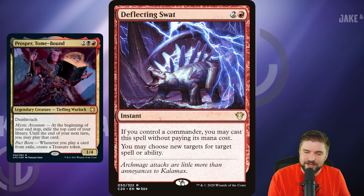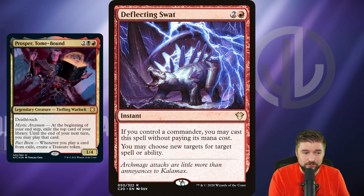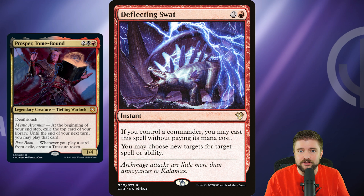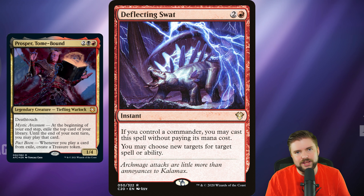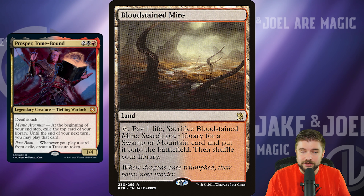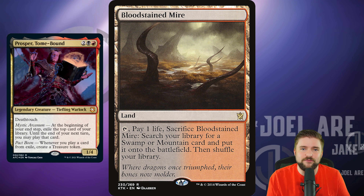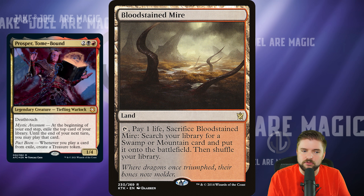Deflecting Swat is a three mana instant that, if you control a commander, you can cast for free. It lets you choose new targets for target spell or ability — essentially protecting your commander for free. It is a $30 card, so not free to acquire, but it can be a free spell in your deck. A lot of the value from Prosper only works if he's on the battlefield, so consider cards that give Prosper indestructible and cards like Deflecting Swat. I love it as an inclusion in this deck.